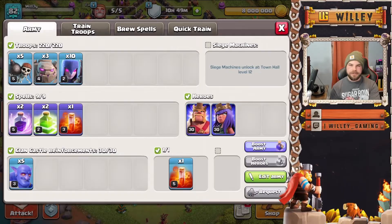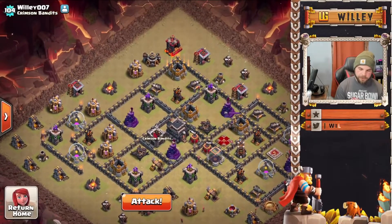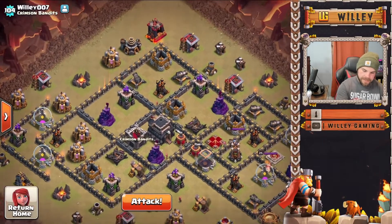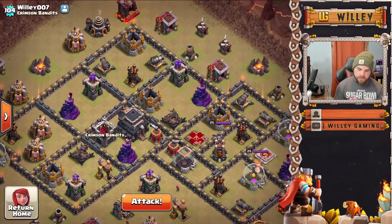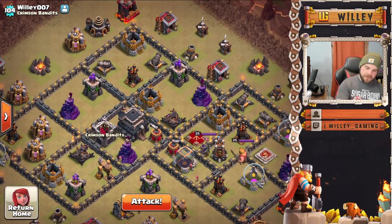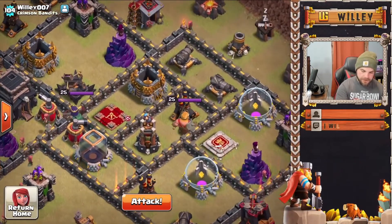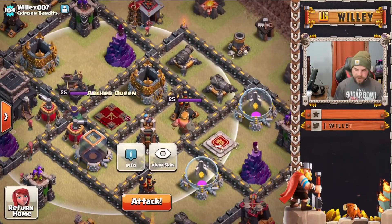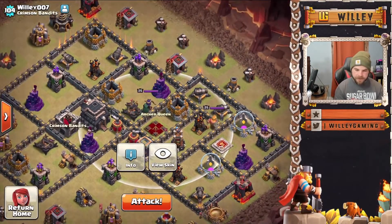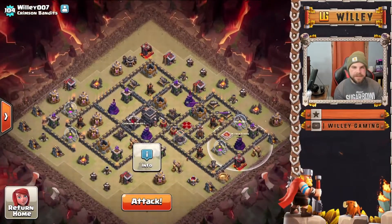We're going to do a quick attack here — look at what you're looking for in the base, what you want to make sure happens, and how to get that triple. I'm going to go from the top left side because the funnel is going to be a little easier to set, and we can place the jump spells well to keep everything inside the base. We can put one on this junction and one on the queen platform, opening up most of the base.